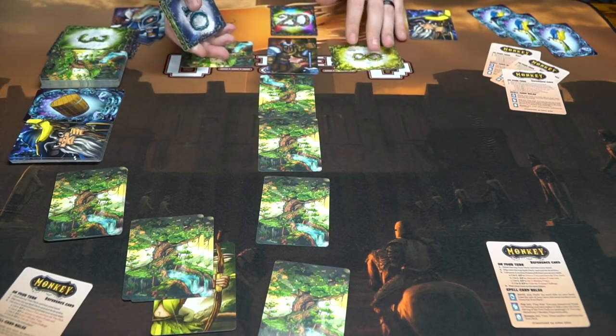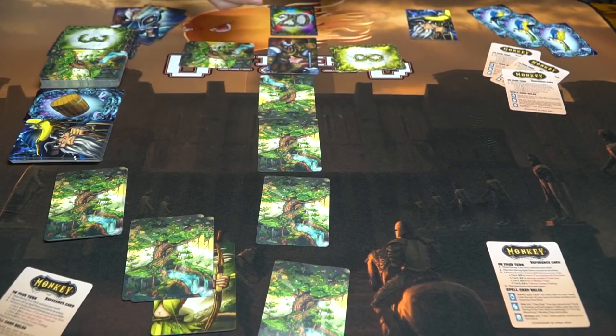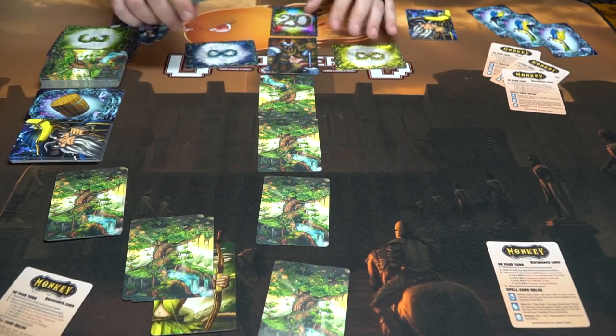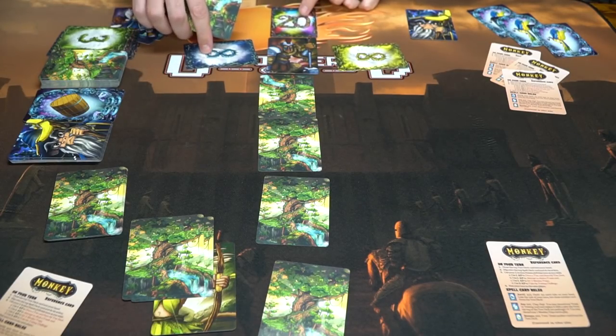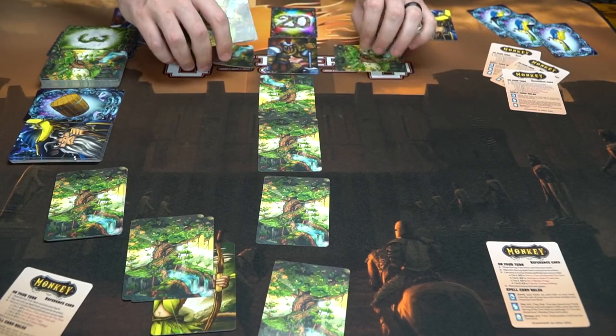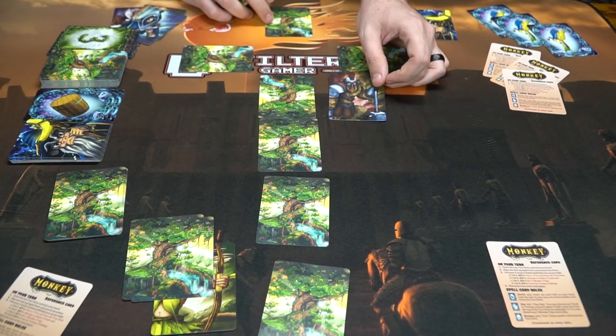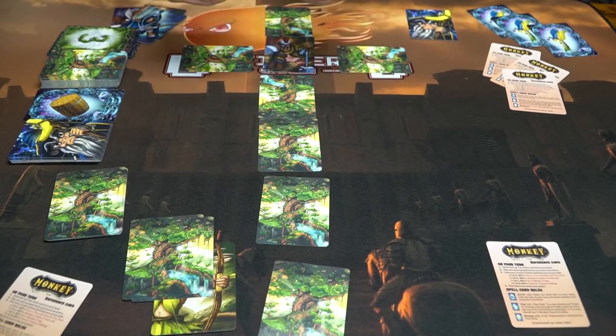Any cards used during the treetop climb get discarded. The only way to win is to beat all the treetop challenge cards — this one, this one, and then this one. If not, these cards go face down and it's very likely you'll fall down the tree because you did not meet the challenge requirements. And that's pretty much the idea of the game.